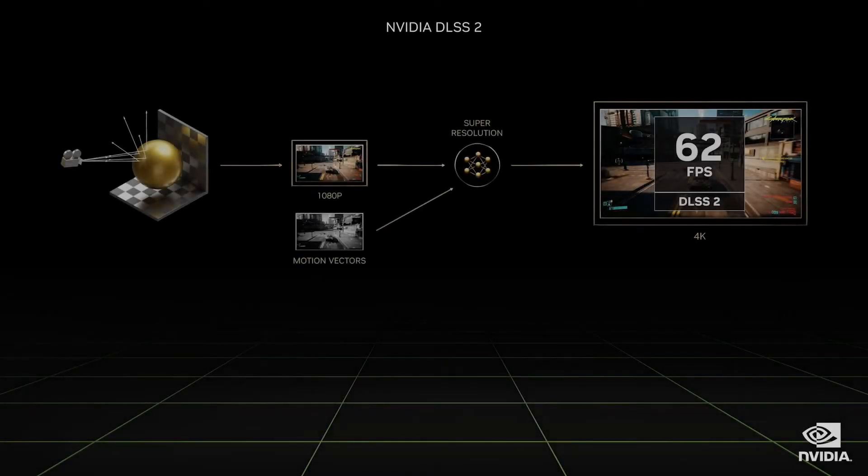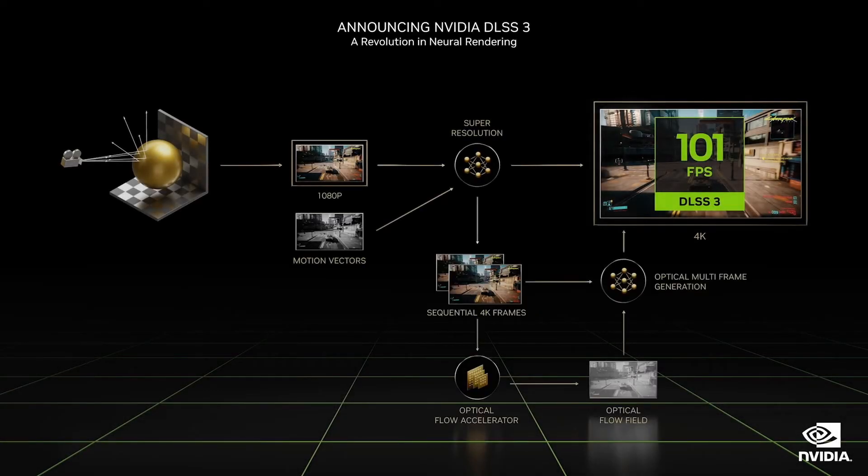Ada introduces DLSS 3, a new AI that generates entirely new frames rather than just pixels. DLSS 3 has four components: a new optical flow accelerator, game engine motion vectors, a convolutional autoencoder AI frame generator, and a reflex super low latency pipeline. DLSS 3 processes the new frame and the prior frame to discover how the scene is changing.